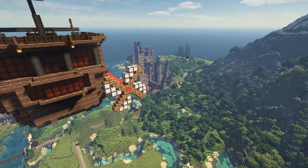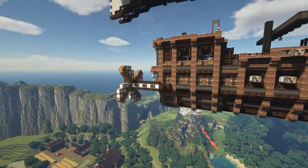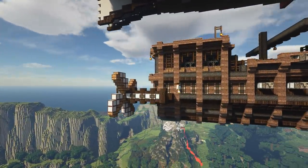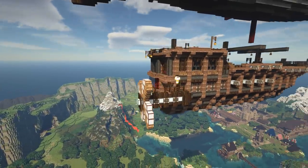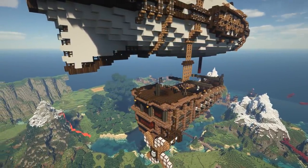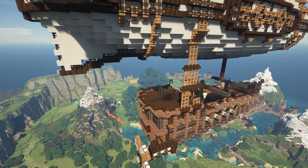Modification number one: how do we make the boat move? What's its driving force? We're in the sky, and that means we need some big wind turbines — why not windmills? I took a look at how I'd done the windmills from the village I built years ago, replicated the design on the back of the boat, and that's a simple way to give us some forward thrust.